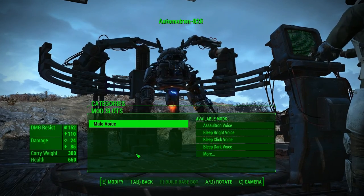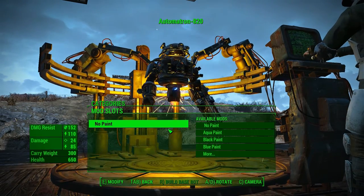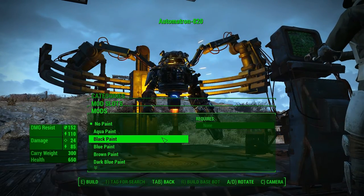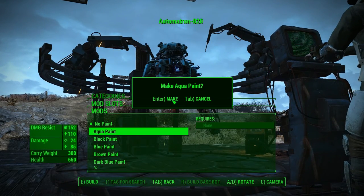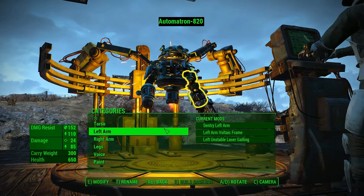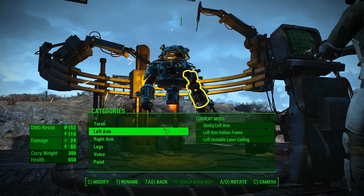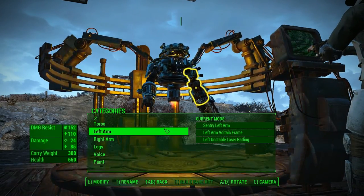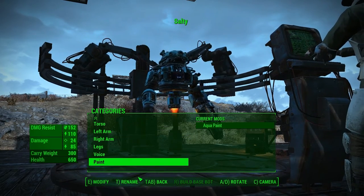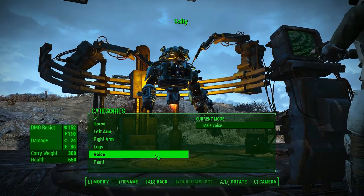Voice: we'll leave the male voice on it for right now. Paint: since it's going to be going across the sea, we'll go with the aqua paint. Now we need to rename this one — instead of automatron 820, something that's... Salty. I believe it's Salty — after my favorite Thomas character. I love Salty and the way he tells the tales of the sea.